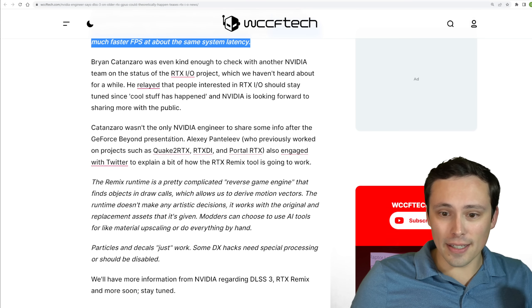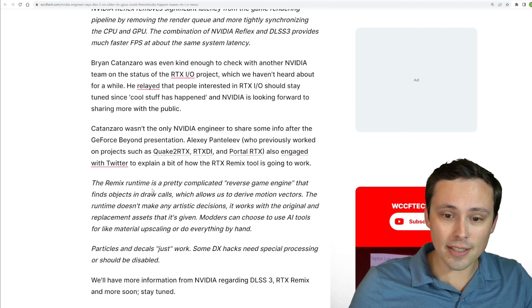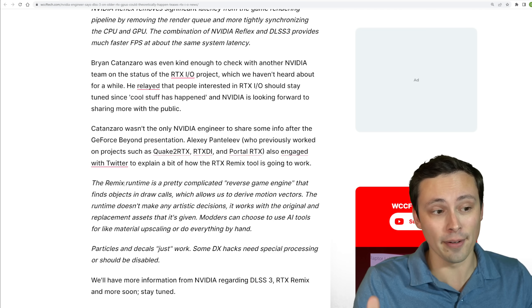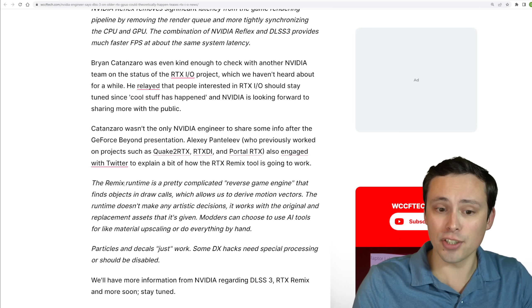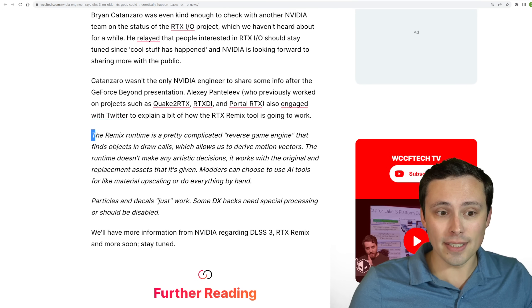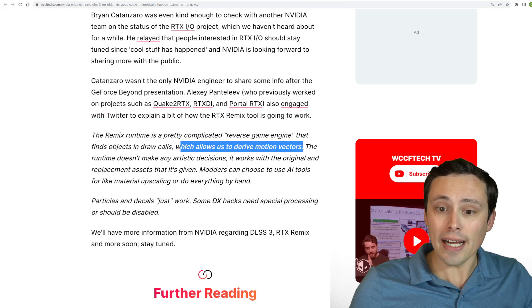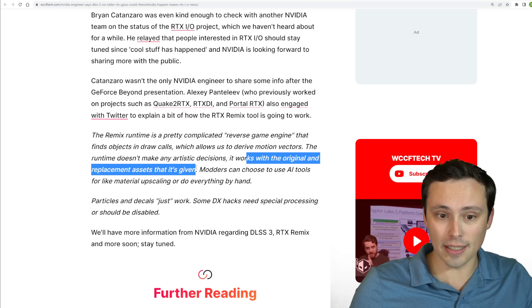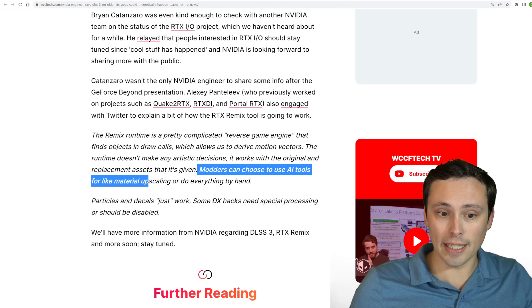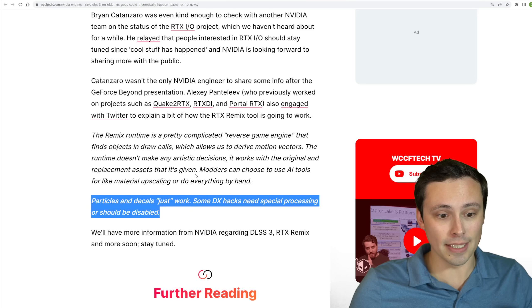The last interesting quote regards RTX Remix, which I haven't talked much about. They showed off a really cool modding tool for old games to insert a more ray-traced renderer or use AI tools to upscale old materials and textures. The Remix runtime is a complicated reverse game engine that finds objects in draw calls, allowing it to derive motion vectors. The runtime doesn't make any artistic decisions; it works with original and replacement assets. Modders can choose to use AI tools for material upscaling or do everything by hand. Particles and decals just work; some DX hacks need special processing or should be disabled.